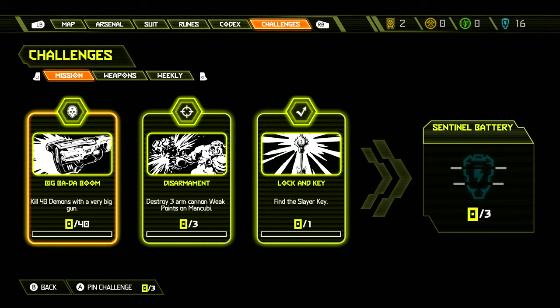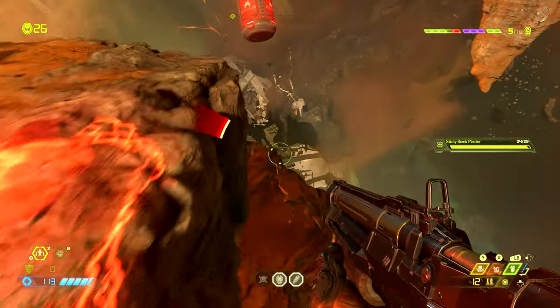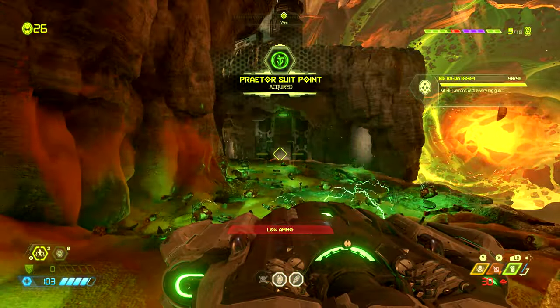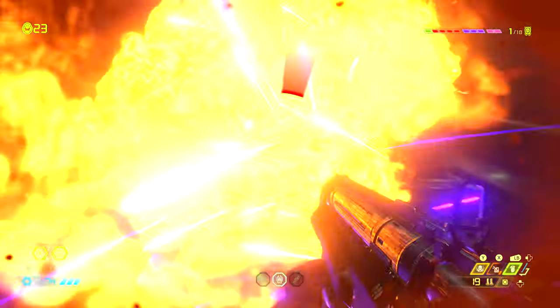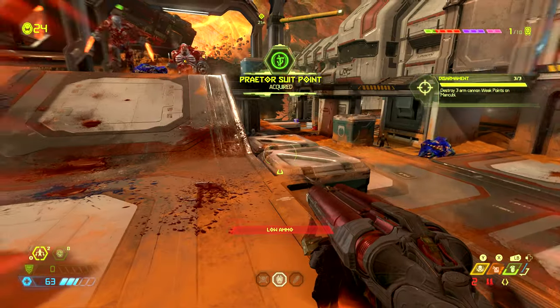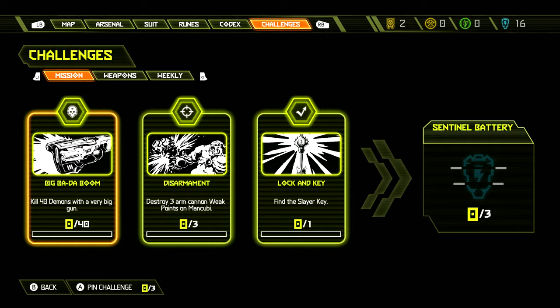First up we're going to take a look at the mission challenges. The first one is to kill 40 demons with the BFG, which we'll pick up during this mission. The second one is to destroy three arm cannon weak points on the mancubi. The last one is 'lock and key' — find the slayer key, which we'll get throughout this guide. Doing all three will get us three Praetor suit points and a sentinel battery.